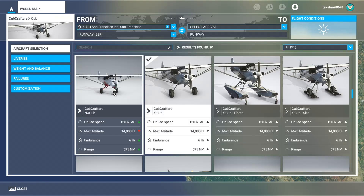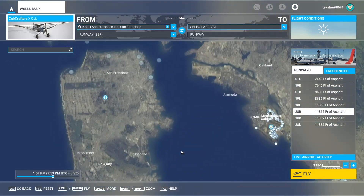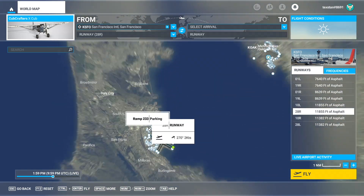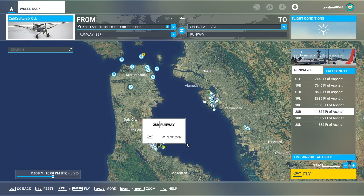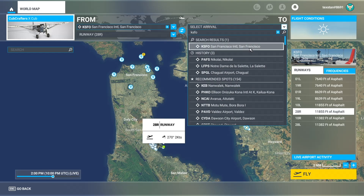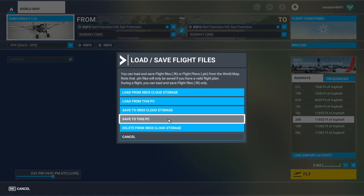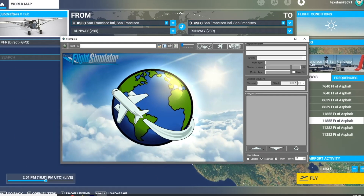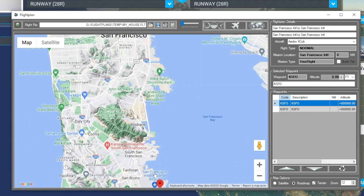It doesn't have to be the nearest airport — you can spawn anywhere, but presumably you know the city you live in, so find somewhere close to your home. I'll go ahead and spawn in flight, pick San Francisco, and then save our flight plan. We'll call it 'My House' and open it up in Flight Plan.